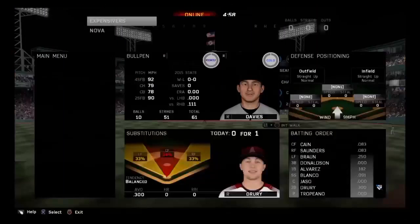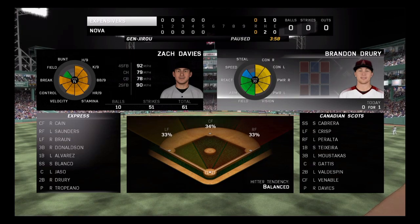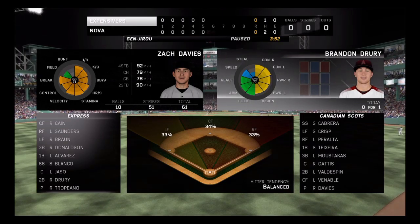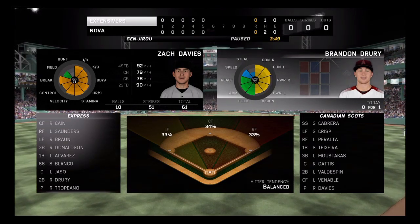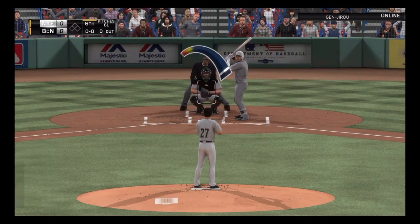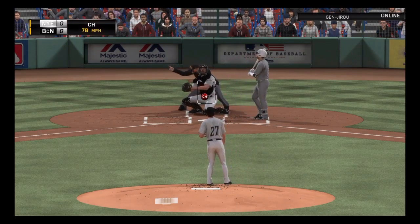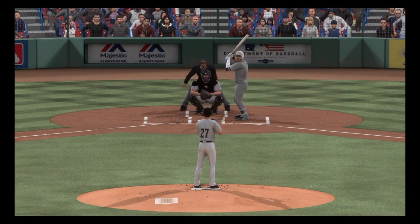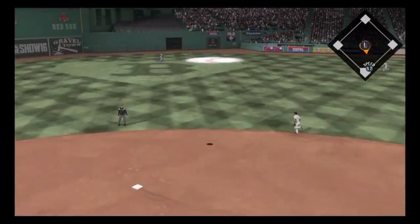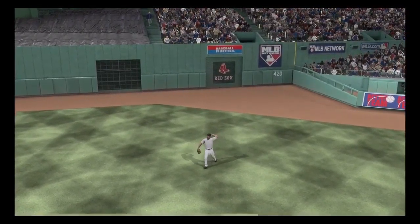Brandon Drury makes his way to the box to lead us off in the sixth inning. First offering on its way. In there at the knees, strike one. Now the 0-1 is swung on and lifted out to straightaway center field. And the sixth inning opens with a flyout. One away.